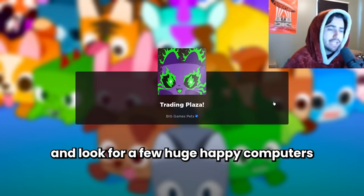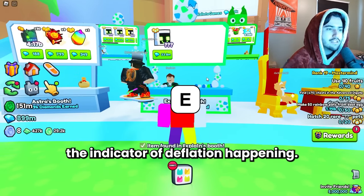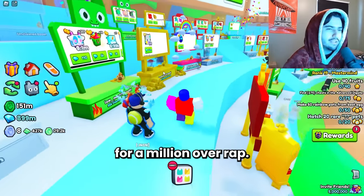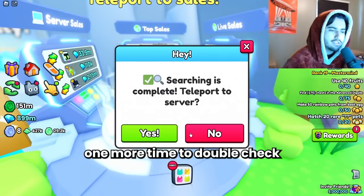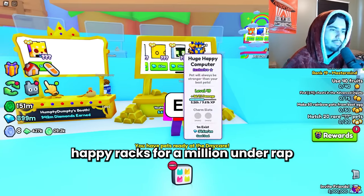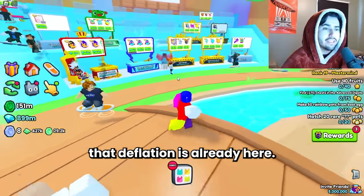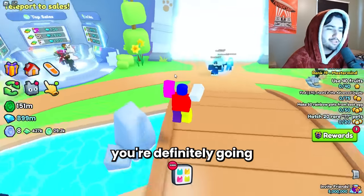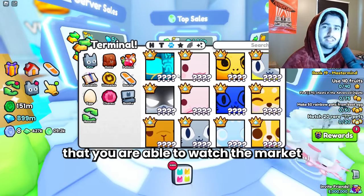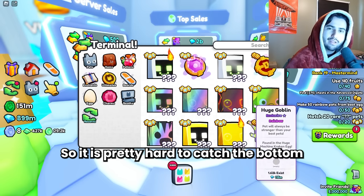To show you that deflation really is here, let me check some of these prices. We're going to look for a few huge happy computers and see if we can find any below wrap value that aren't selling - that's basically the indicator of deflation happening. The first booth we've come into has somebody selling one for 800k below wrap, and this guy's looking at it but not buying. Over here someone's selling for a million over wrap, so obviously those aren't going to sell. This next booth has a guy selling happy rocks for a million under wrap and huge happy computers for 600k under wrap, with a few people here - and nobody's buying. So this is basically the indicator that deflation is already here. By the time you're seeing this video, you're definitely going to want to try to get some gems to ride this deflation period and rebuy once prices get low. Make sure if you are selling your huges that you are able to watch the market for the next few hours, because prices could change at any moment and it's pretty hard to catch the bottom.